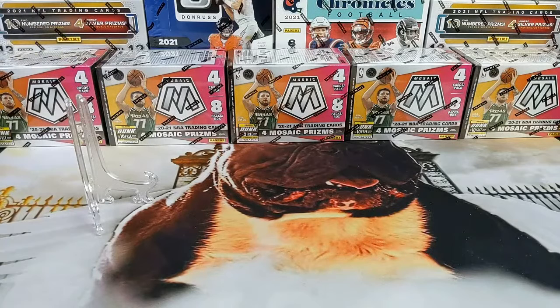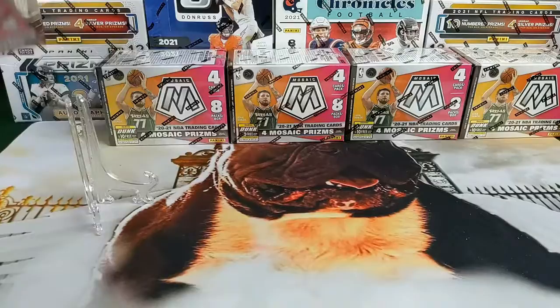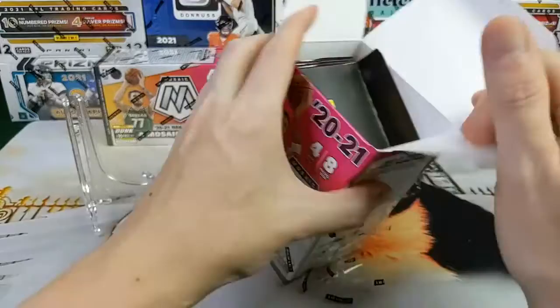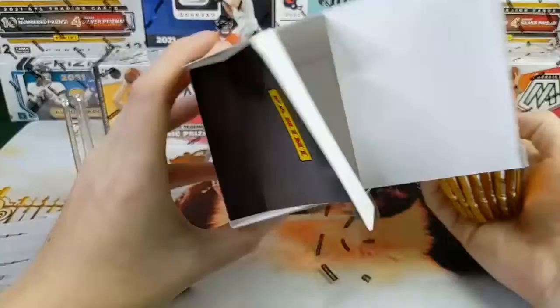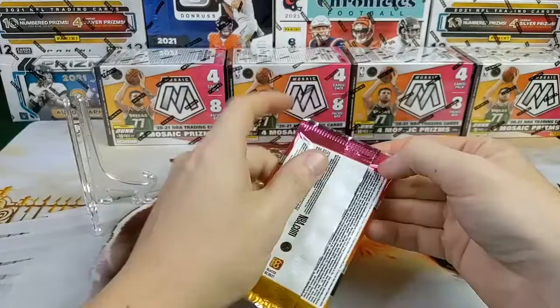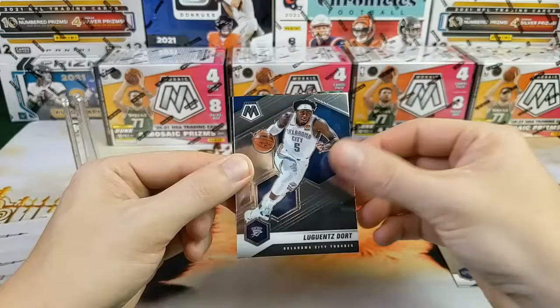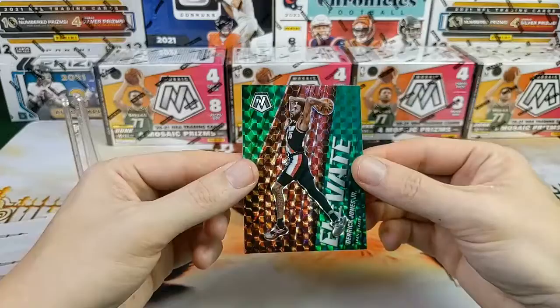We got a couple folks watching on YouTube, a couple on Facebook, and whoever's not watching live can always catch the recap. Appreciate the folks on the board who helped scoop up some of those open spots. The house is playing on like seven or eight different teams right now, so hopefully we pull something nice. Starting off with Otto Porter, Lugans Dort, Malachi Flynn for our first rookie, and a green Derek Jones Elevate.